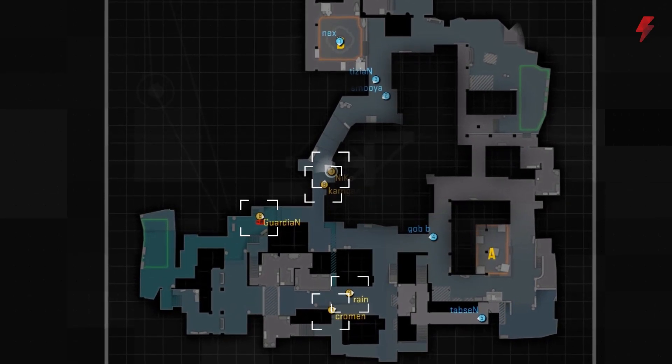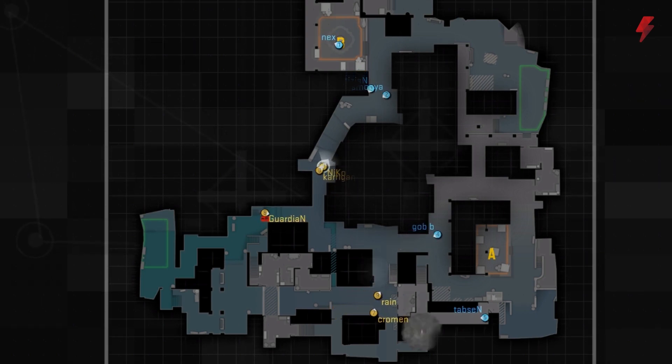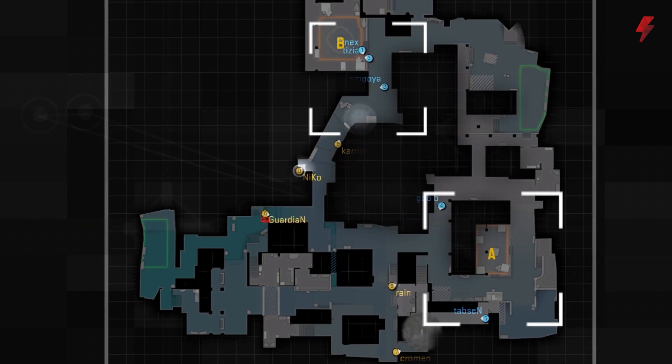FaZe initially spreads out for map control, but then collapses back onto Banana for a B hit. Notice how patient BIG is. While most teams would probe for info, the German squad trusts their setup and just chills.